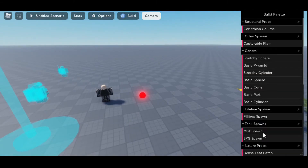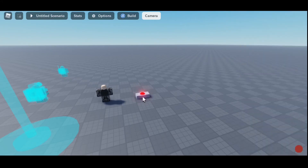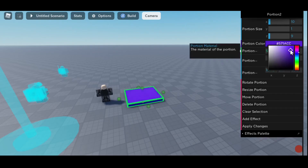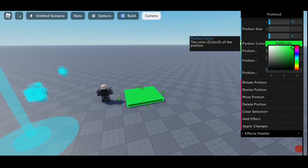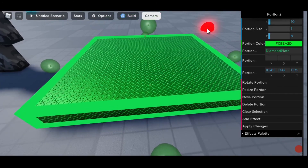Let's try to add a basic part and resize it. To resize the portion, we just do this — and as you can see, it resizes itself. Apply the changes, and let's color it. You can add colors and even change the material. I'll go with something like diamond plate. This is one of my friend's favorite materials to use — I prefer it here because it's more defined.